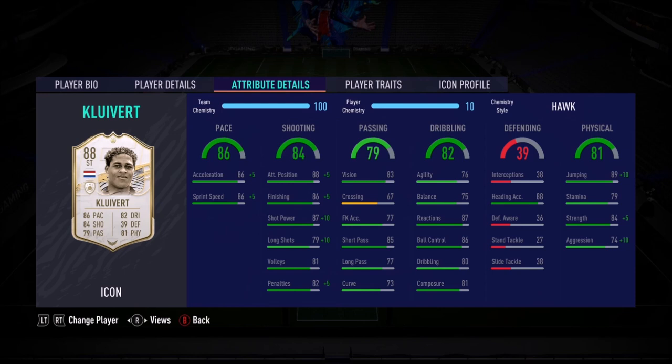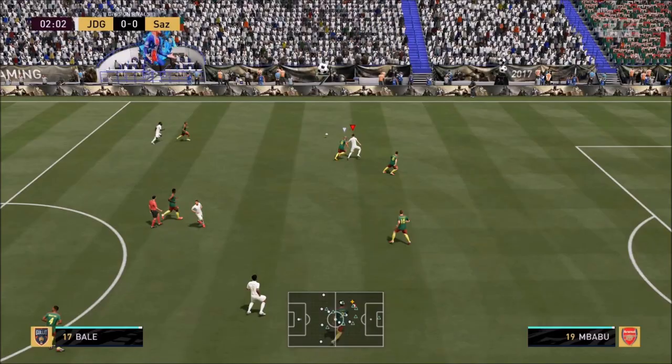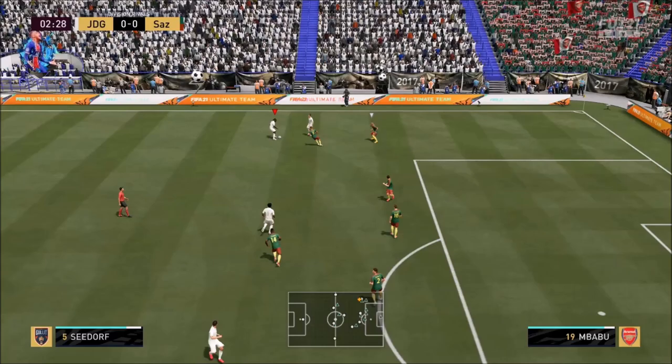Composure is a little bit on the low side. I like my composure to be at least 90 on my strikers, but it doesn't really matter. Let's have a look at how good this card was. Patrick Cliver was one of my favorite strikers in FIFA 14 — he was brilliant in that game.